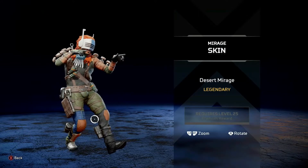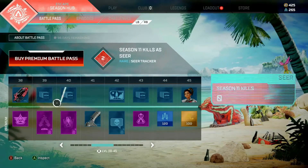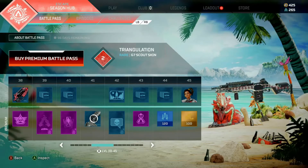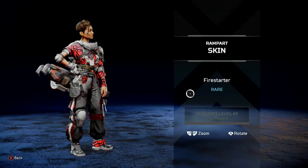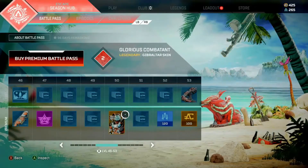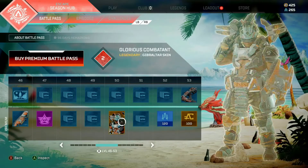Titanfall 2 did include a campaign and I thoroughly enjoyed it. It's a beautiful story — the pacing, the writing, the character development were all great. Do yourself a favor and play that campaign, it's really, really good. If you have Game Pass, you can access it through the EA Play portion of the subscription and download and play it with achievements and everything.